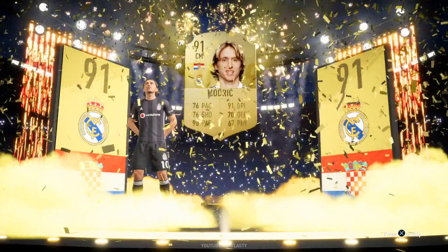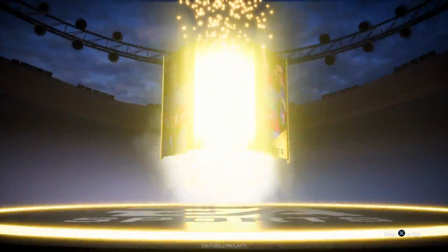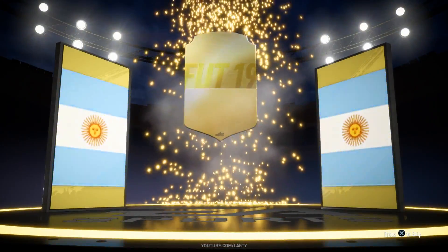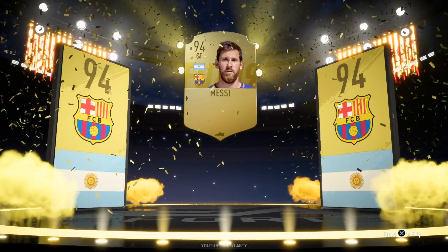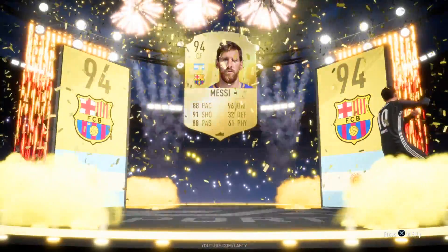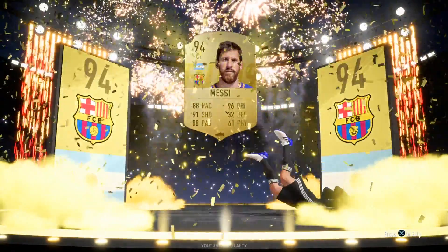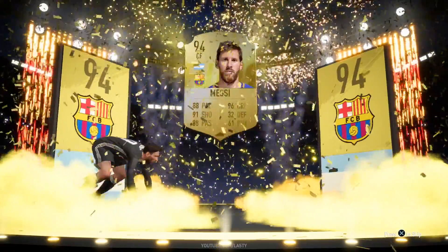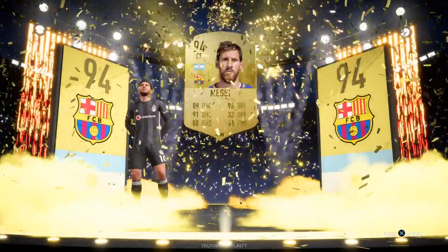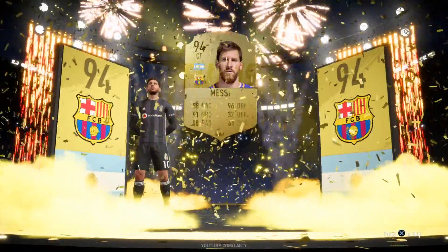Have you ever seen Luka Modric do the worm? You have now. That was obviously a great pull, but what's better than getting a 91-rated Luka Modric doing the worm? Well, it would be to pack the new centre-forward 94-rated Lionel Messi, and for him to walk out and do the exact same thing.